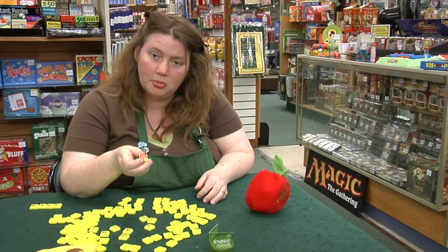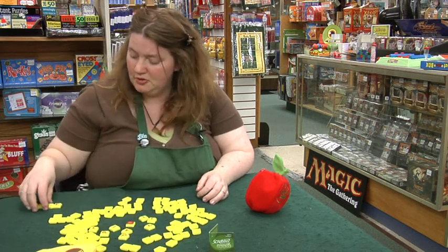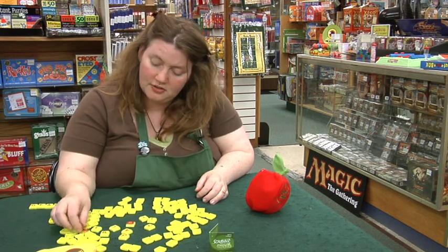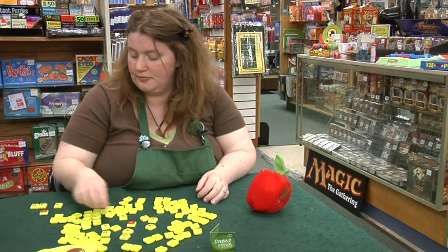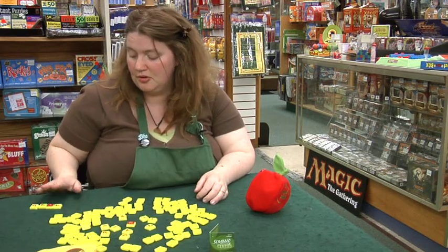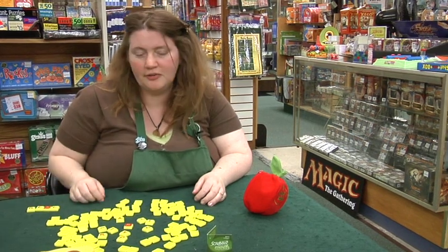There are some letters that are red, and these are double word score letters. So if you made a word using one of those double word score letters, you would get a double word score on the word that has a red letter in it.